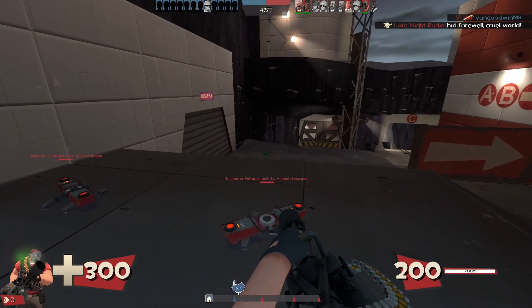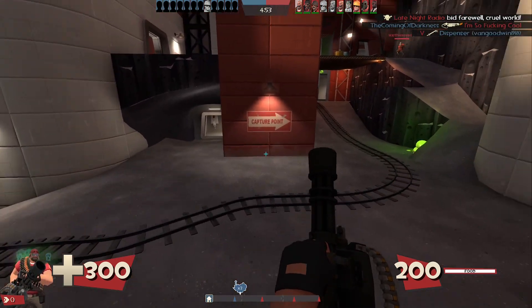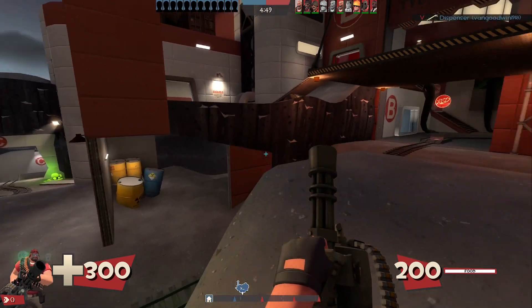30% slower spin-up time, but I think the stop time is the same. So it's not like you lose the ability to back out as well. That is a downside to stuff like the Brass Beast — you actually lose both spin-up and spin-down speed.